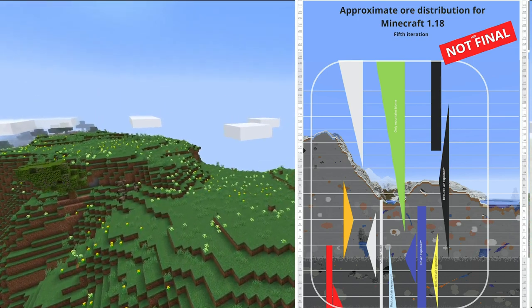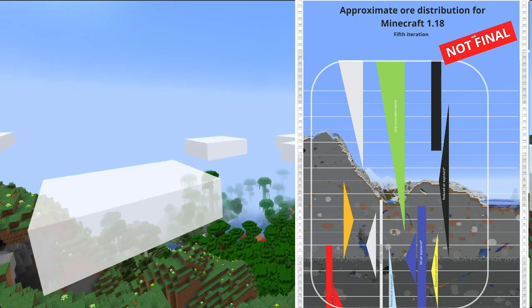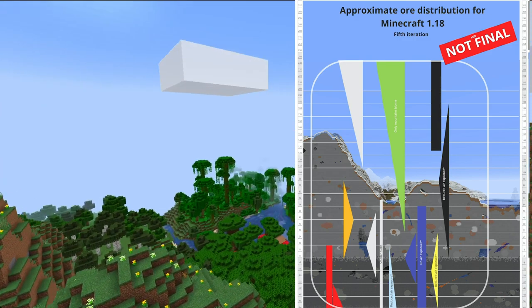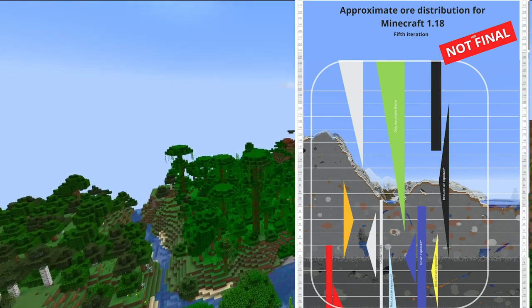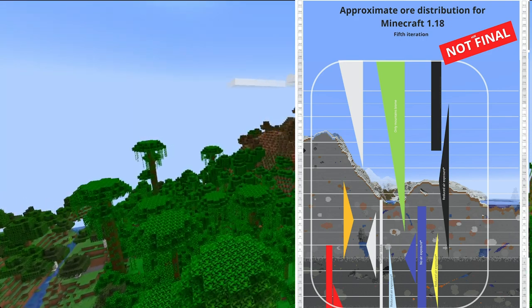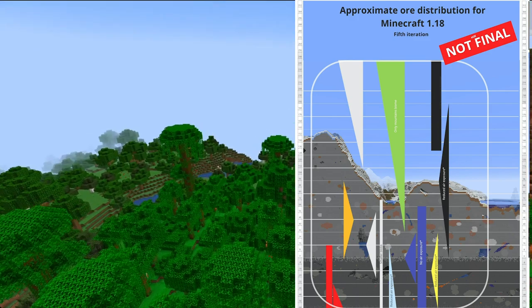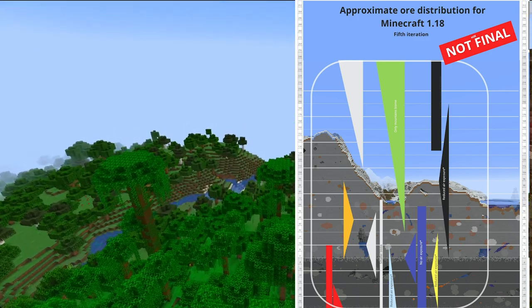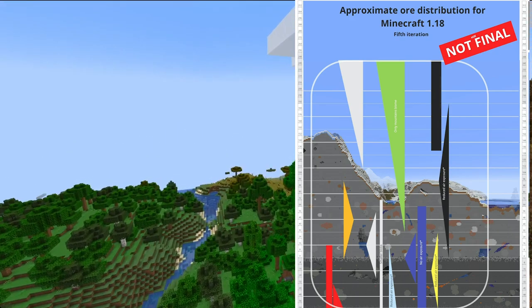This ore distribution is subject to change before the actual update comes out, but for now we can see that to find diamonds you're more likely going to find them down at Y negative 64. However, you'll have to go through a lot of deepslate, and you'll most likely have to worry about the warden if you're mining that deep. There are going to be a lot of factors to consider when the new update comes out and as we see more snapshots in the future.